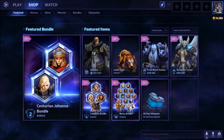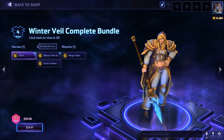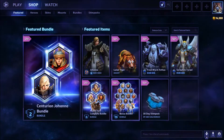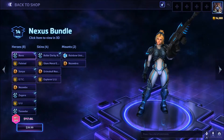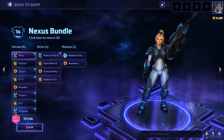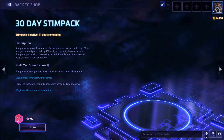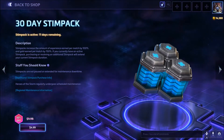They also have the Winter Veil complete bundle featured for 25% off at $29.97, which includes Winter Veil Jaina, Greatfather Winter Rehgar, and Reindeer Falstad. Surprised to see that bundle back. There's also the Nexus bundle, typically $117.86, currently 66% off for $39.99 — a really good deal.